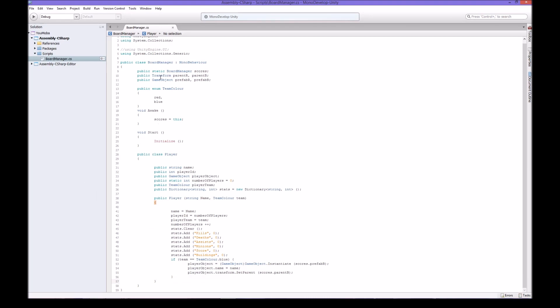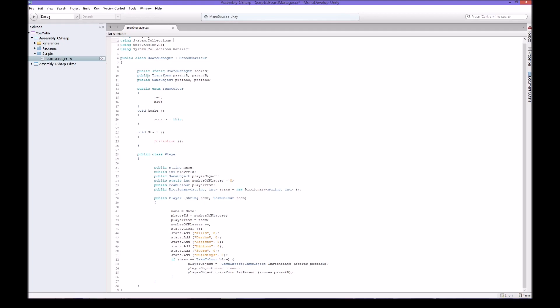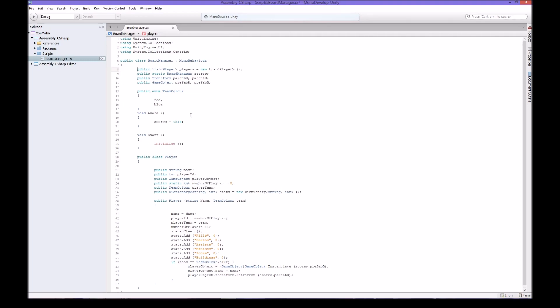Now we're going to talk about lists. Lists are basically the same as arrays, but a list is under generics. It's like an array that's dynamic - I can add 10 to it, then remove 10, then add another 5. With a regular array you've said how big it is - it has a maximum. With lists you don't have to say how big they are, they're essentially infinite.